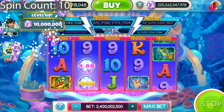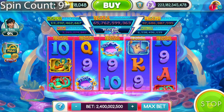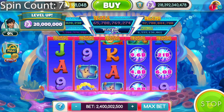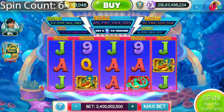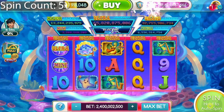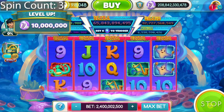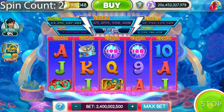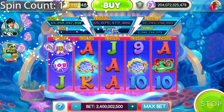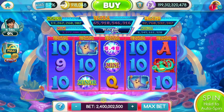All right, last 10 spins — we're going to do some damage. Let's get one more set of free spins. Counting down: 9, 8, 7, 6, 5, 4, 3, 2 — almost there — last one. And... oh well. That was still pretty cool, guys.